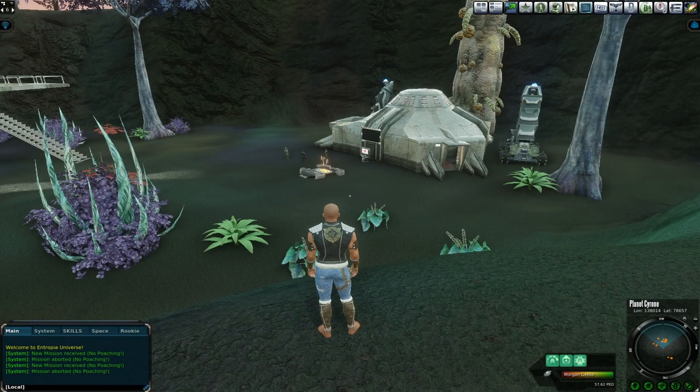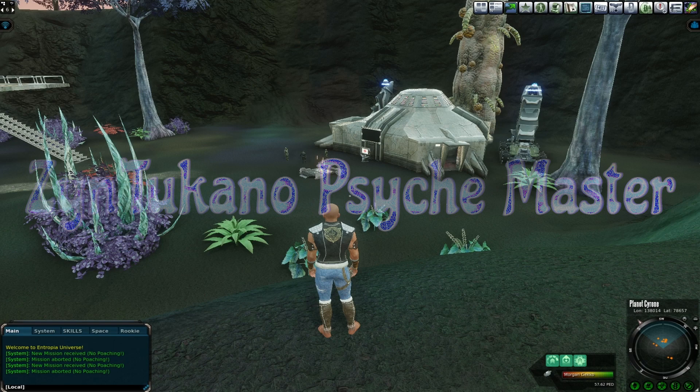Hello everybody, Morgan Gecko here. We're on planet Cyrene and we're going to go through the Zen Turkano Sightmaster mission.